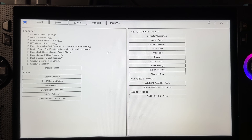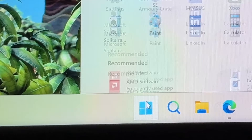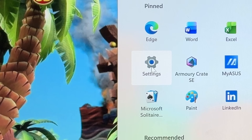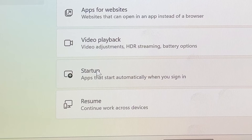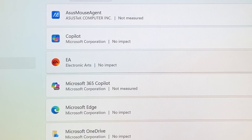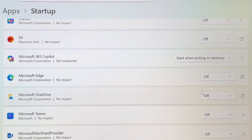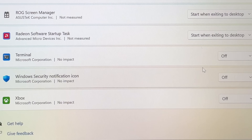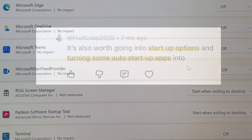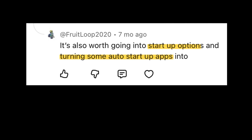For step five, let's debloat auto startup apps. Close out of the utility, hit the Start button, go into Settings, then Apps, then scroll down to the Startup option. Turn off apps that auto-start to save precious resources — for me that's the EA app, Edge browser, Microsoft OneDrive, and security notifications. Let us know in the comments which ones you found best to turn off.